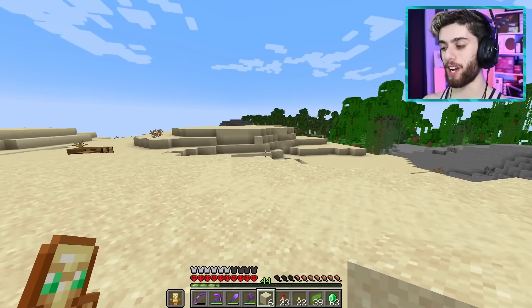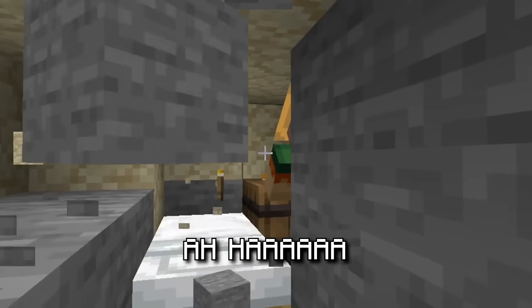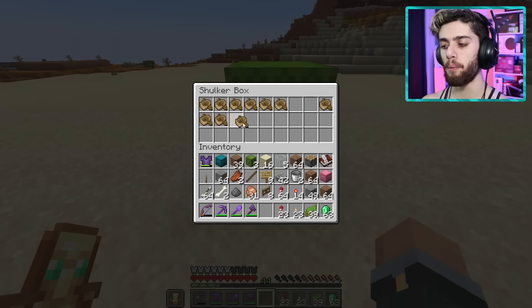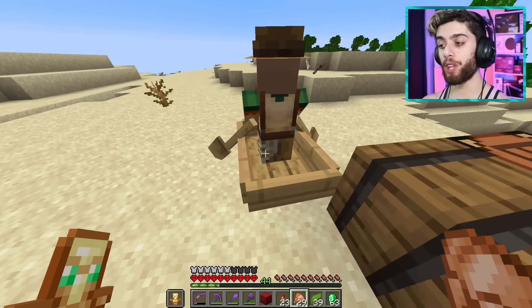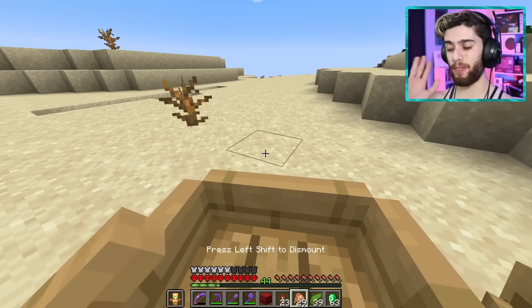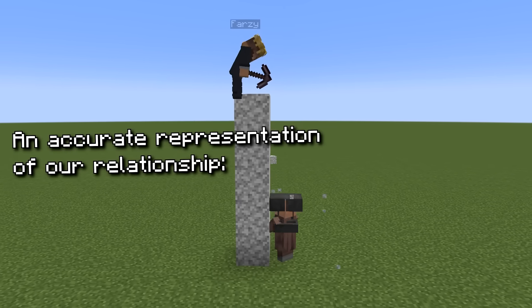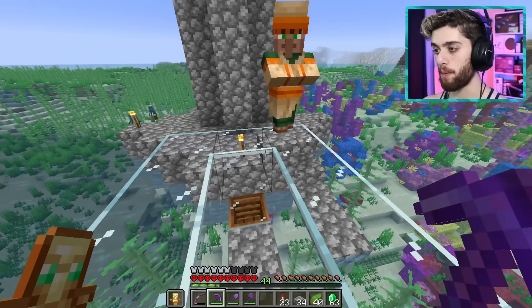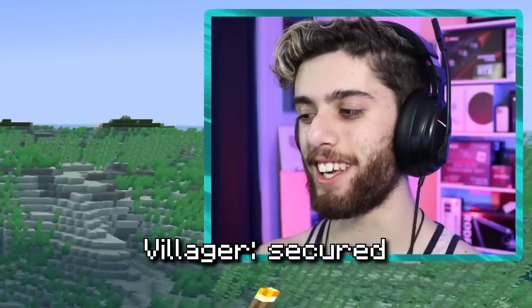Alright, villager, where are you? I'm busting you out of here — I can hear you somewhere. Aha, hey my friend, it's your time to leave! I grab a boat — get in the boat! He's in the boat. Hopefully this will be smooth, but villagers and me don't get along very well. We got a bad history. All right — smooth as a cucumber. Villager secured!